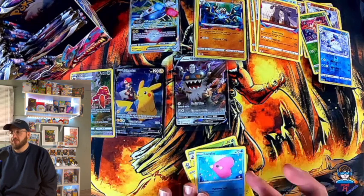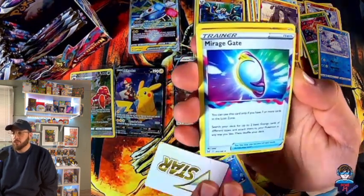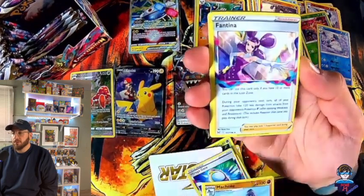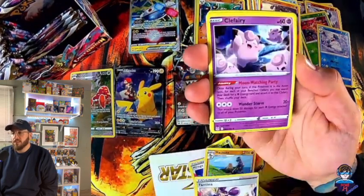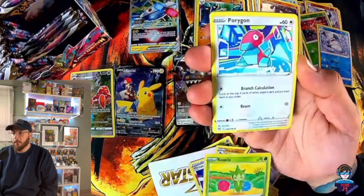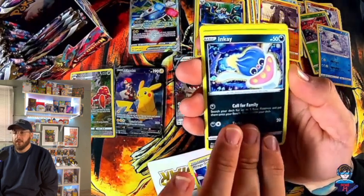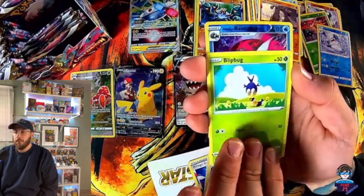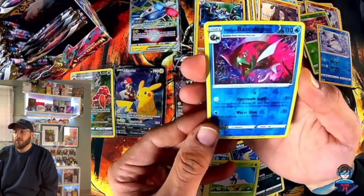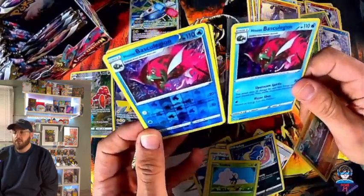We're gonna do the speed round soon — I'm gonna go through the packs really quick. Mirage Gate, Machamp, Fantina, Clefairy, Roselia, Porygon, Inkay, a lot of Inkays, Blipbug. Basculine reverse — so we got the reverse and Basculegion, and then we have the full holo Basculegion.